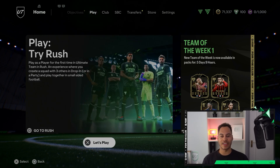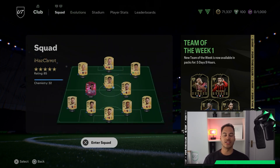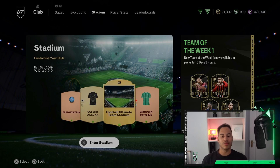From the Ultimate Team main page, navigate over to Club and enter the Club. Once entered, press R1 to navigate over to Stadium. Here we can see Stadium, customize your club, when the club was established, and your record.